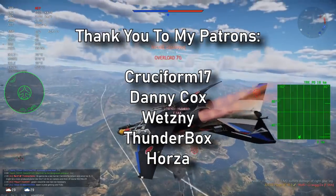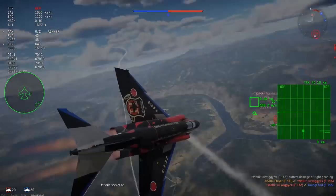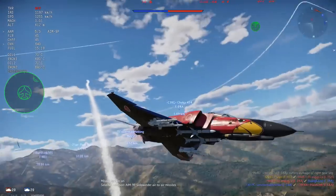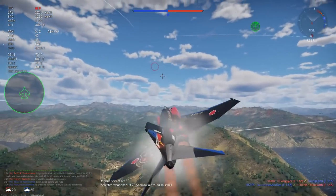The EJ Kai has an AN/APG-66J radar, which is shared with F-16s. As far as I'm aware, this radar was actually designed for F-16s. Not only does it work with AIM-7s, it apparently also works with AIM-7Ms, though those aren't in game yet.